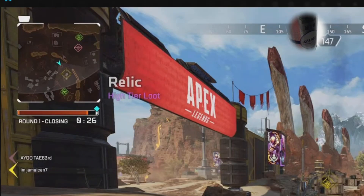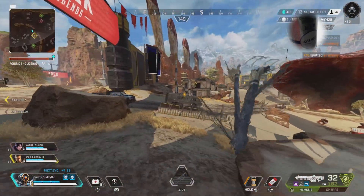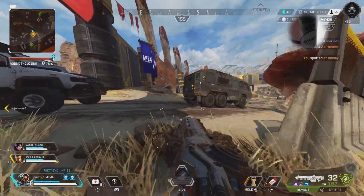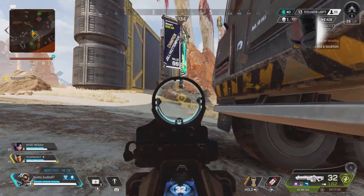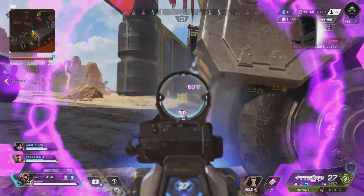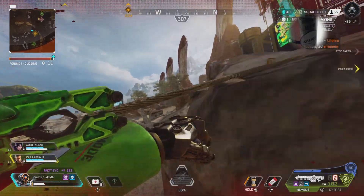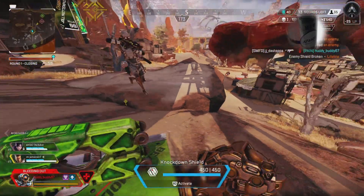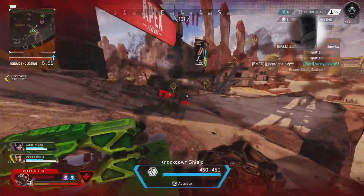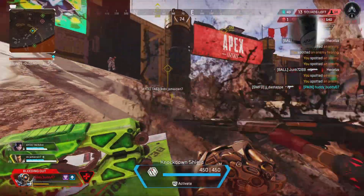Looking at the mini-map, my teammates are kind of close — one's just on the other side of that wall. So I go take a peek and notice they're running right at me, which is bad because my teammates aren't on me. I try to back away, but they see me. I crack one of them and try to get away, but I clip this rock and get knocked. I'm frustrated because I pinged that there were people here about 30 seconds ago, and my teammates are running the other direction.